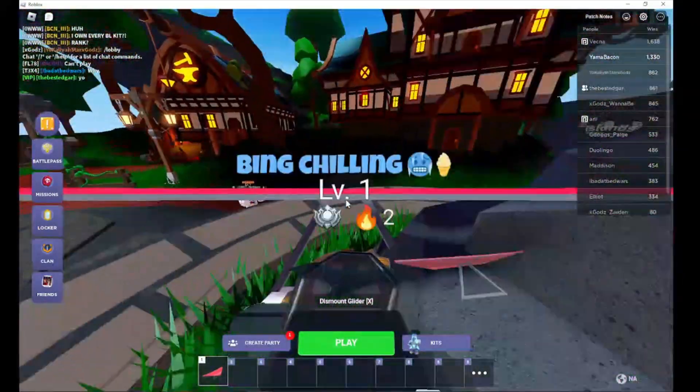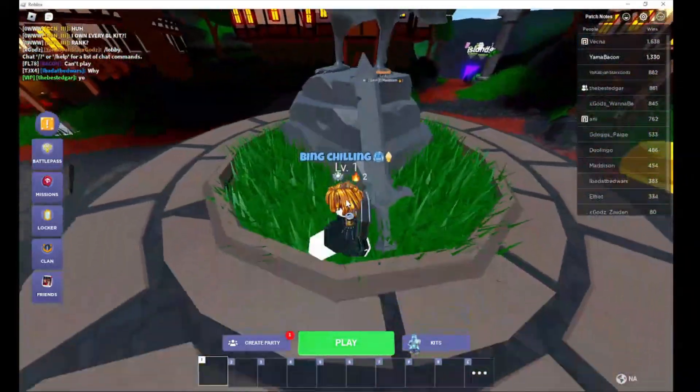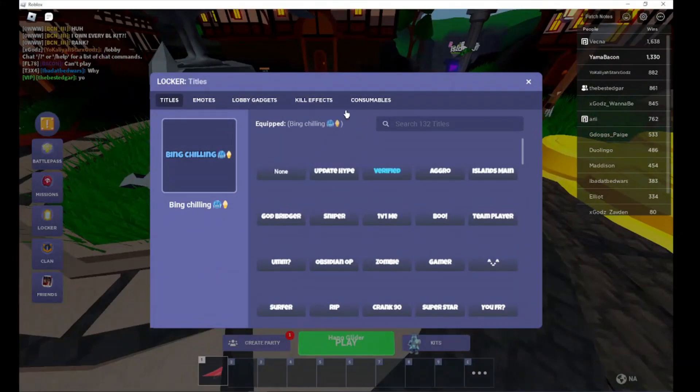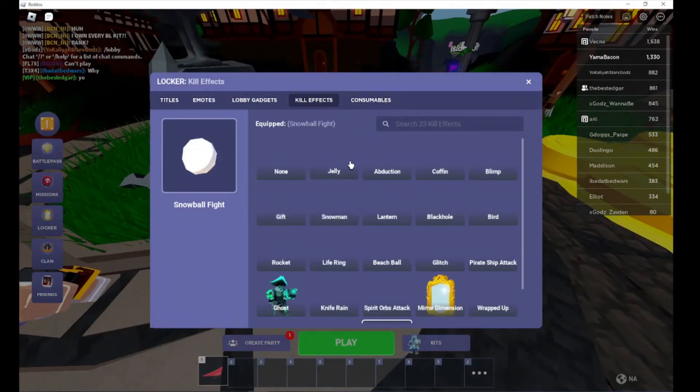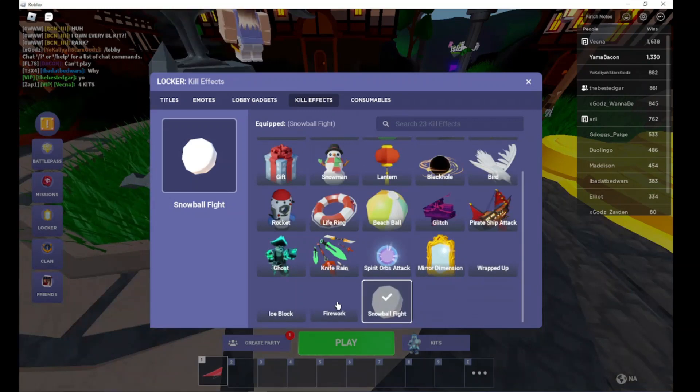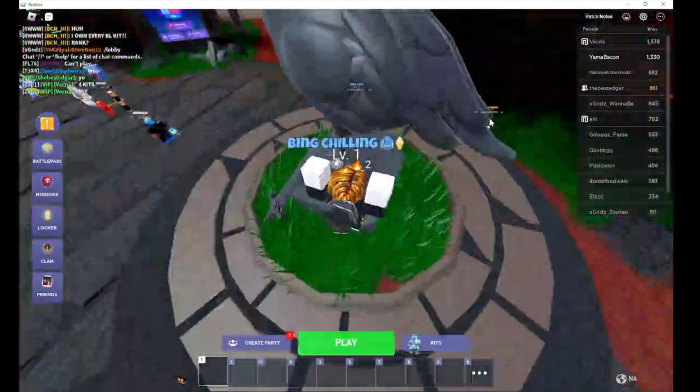They also added a dodo statue, which is really cool. Let's get on it. What's a consumable? We're gonna need to figure out what a consumable is. And then they changed this stuff.